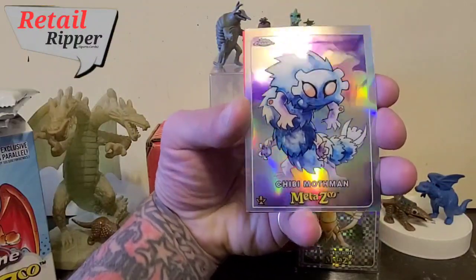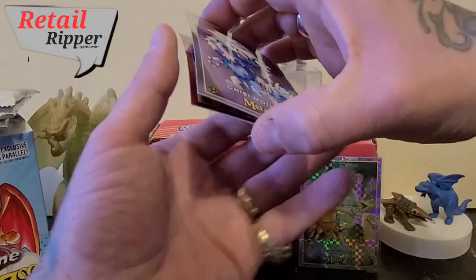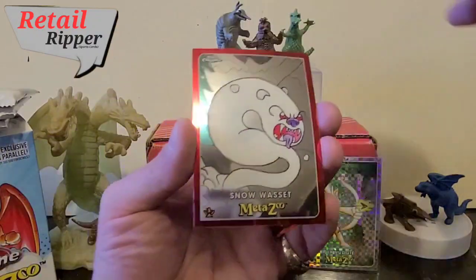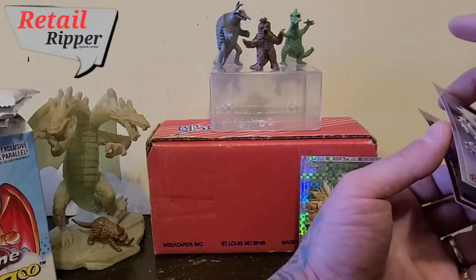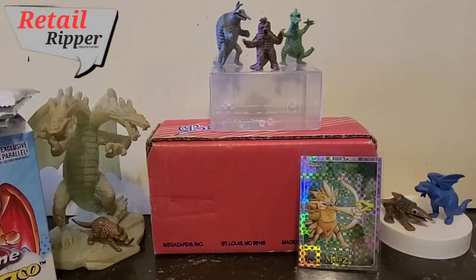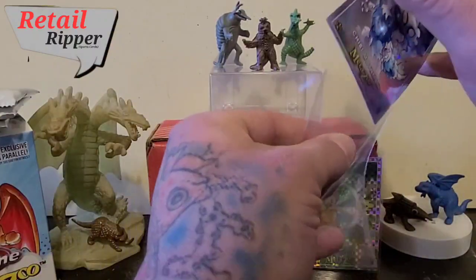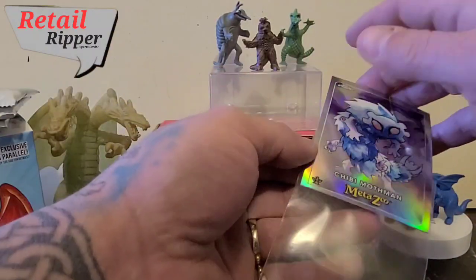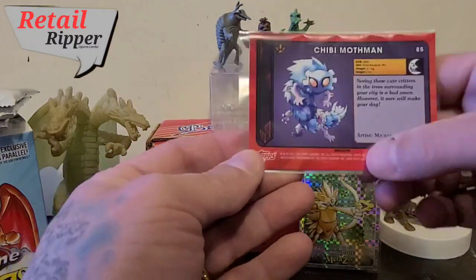Chibi Mothman — there we go. Got myself a Refractor. And Snow Wasett. So go ahead and get a Sleeverino. I'll be Sleeverino-ing all of these later, but since these are more of the hits, give them some Sleeverinos now.